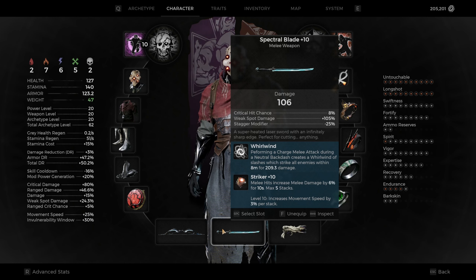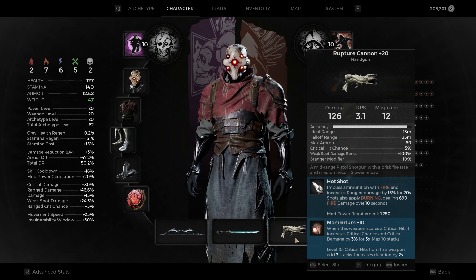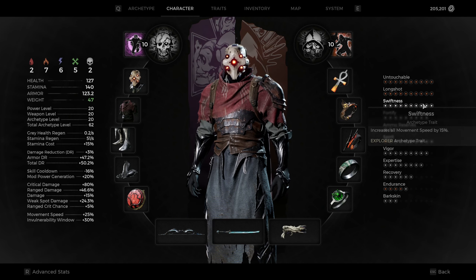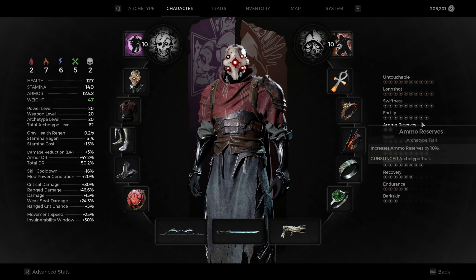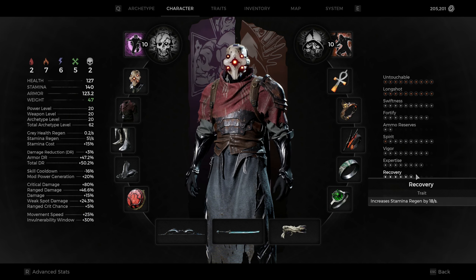I'm running Striker, which isn't something you probably want to run, but the level 10 version increases our movement speed by 3 percent per stack, which goes up to 15 percent — really nice to have. If you want more damage, I'd suggest running something else. This is not a meta build — it's a fun build. Last but not least, I'm running a handgun just because it fits the overall look and aesthetic. I run it with Tar Bombs and Hot Shot so I can use it on tankier targets, burn them down, and put a DoT on them. These are the traits I'm running, set up in a specific way for a little bit of tankiness and a little bit more ammo.